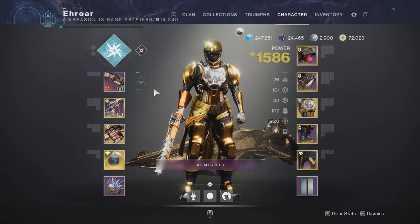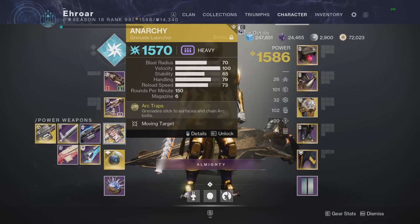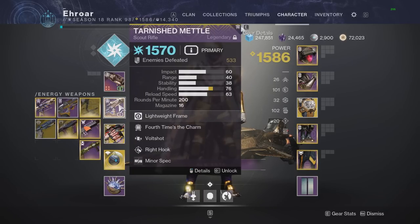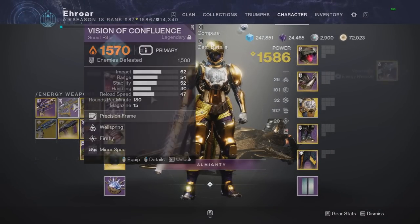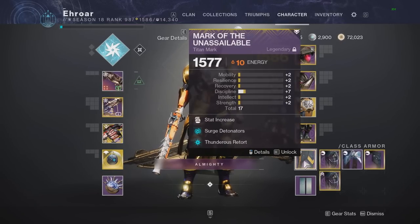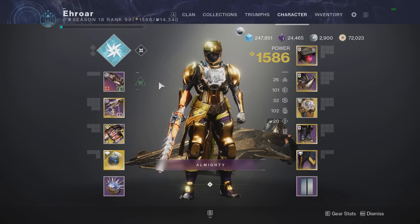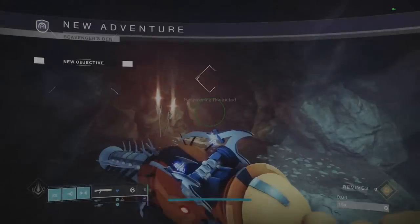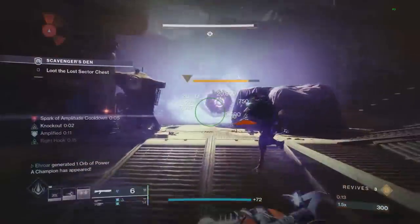Coming in at number 2, we have the best champion build in the game, revolving around Anarchy like usual. This season we'll be pairing it with a Scout Rifle — preferably the Tarnished Metal with Volt Shot, because Volt Shot is easily the best primary perk in the game, if not the best perk overall. It absolutely increases DPS through the roof and the ad clear is crazy. Depending on what shields you need to break, you can run the Vision of Confluence for Solar or the Vouchsafe with Explosive for Void. Rounding out the build is the No Reprieve with Enhanced Rounded — once again the highest DPS special in the game. This gets great champion coverage: Arc Overload Grenades, Barrier with your Scout, and Unstoppable with your Shotgun — all three covered.